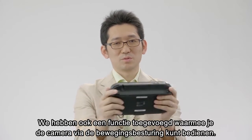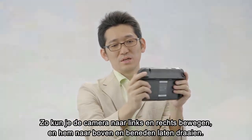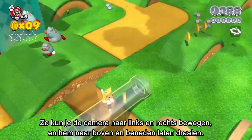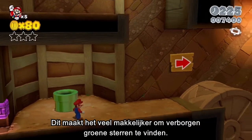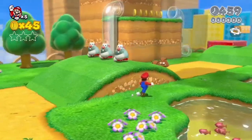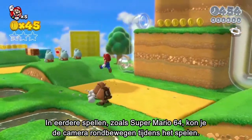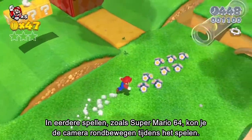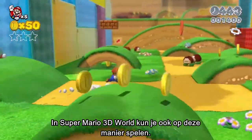We also added a mode where you can control the camera using the gyro sensor. You can move the camera left and right, like this, and rotate it up and down. This makes it a lot easier to search for hidden green stars. In past games, like Super Mario 64, you were able to move the camera around while you play. You can play just like that in this game, Super Mario 3D World.